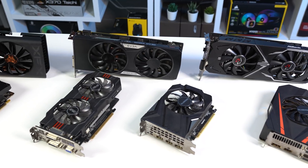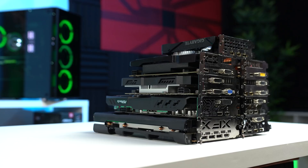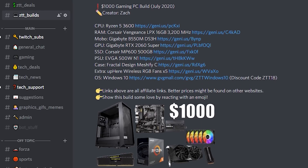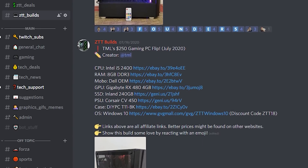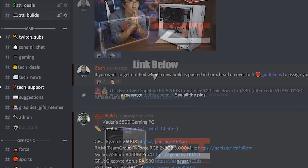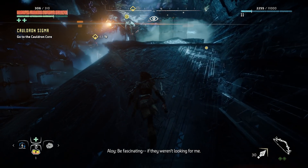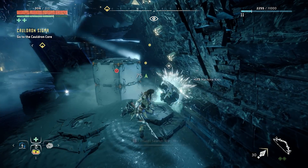With those results, every card could produce at least playable numbers, but this game isn't as optimized as we would have liked, and I can only hope they'll make big improvements in the near future. Before letting you go, I want to remind you that our ZTT Discord server is a great resource — we have a PC building and gaming community, the ZTT Builds channel with a ton of gaming PC build guides, and the ZTT Deals channel where I post daily deals to help save you money. Feel free to comment below with what specs and results you're seeing in Horizon Zero Dawn to help out people with cards I didn't test today. I hope you enjoyed this video.